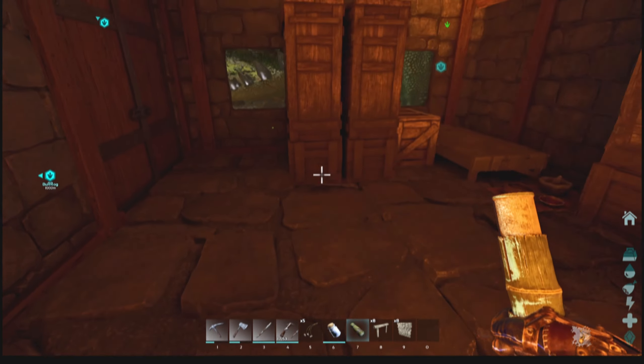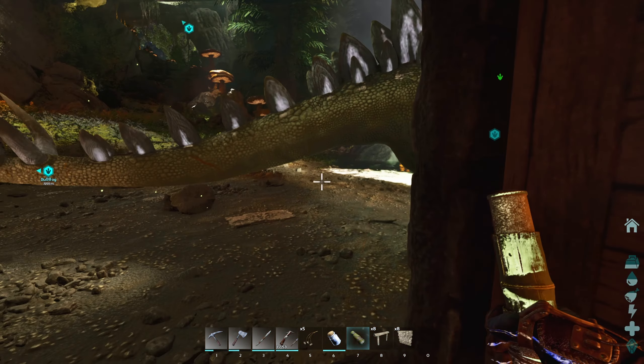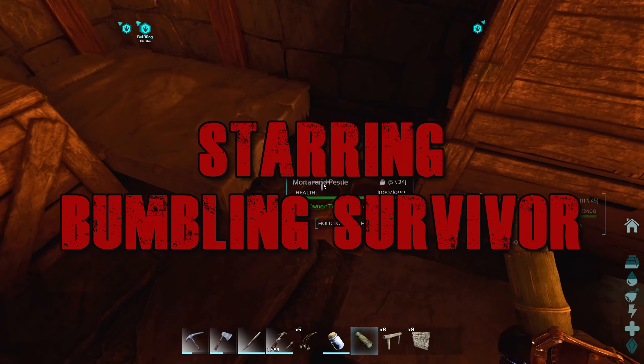Alright, welcome back to Ark Survival Ascended. We're still here on Aberration. Stan's got some blood marks on him because I leveled up his health a bit — he hasn't gotten hit by anything. That's just what they look like.